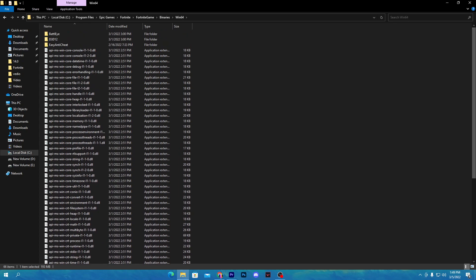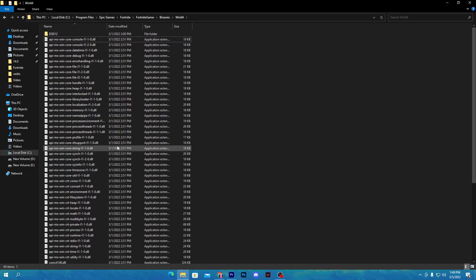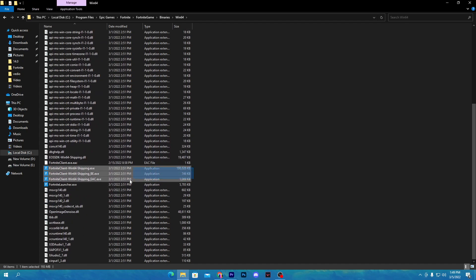Another common cause is BattleEye and Easy Anti-Cheat. I suggest deleting both of these folders from the Fortnite directory. Right-click and delete the BattleEye folder, then right-click and delete the Easy Anti-Cheat folder. Make sure you also apply all the compatibility settings to all four EXE files in the Fortnite directory.